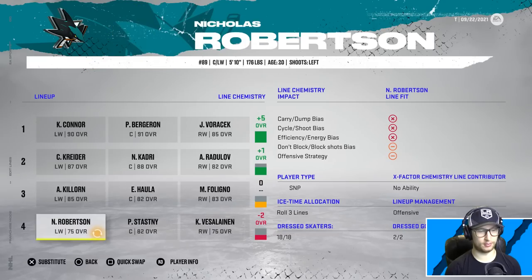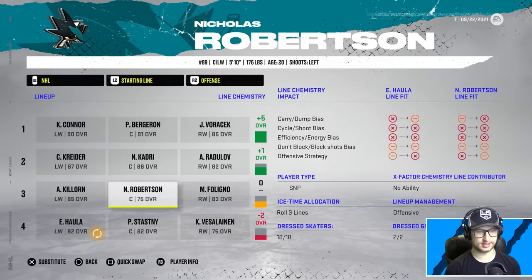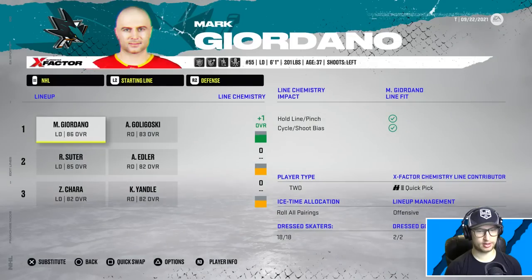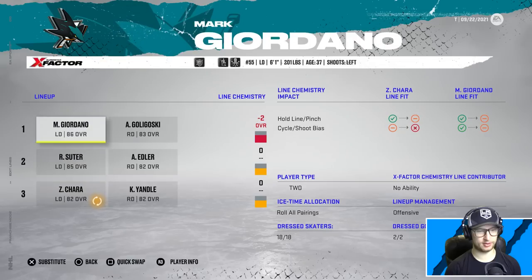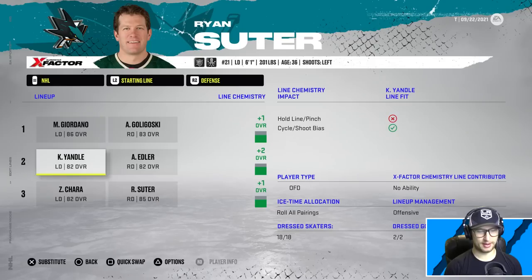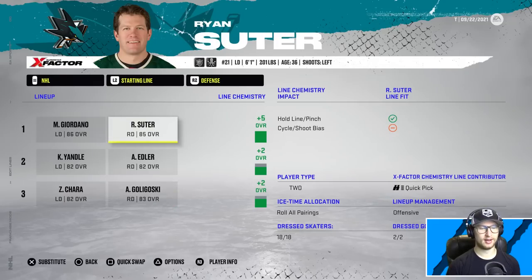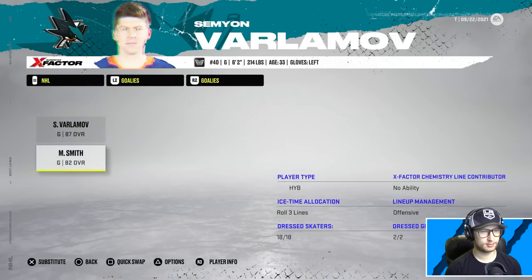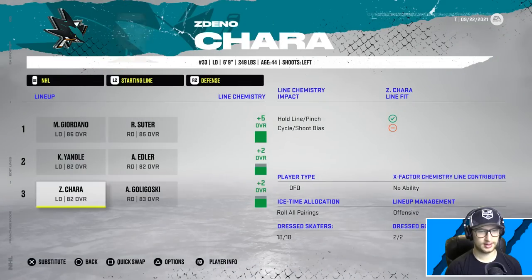What if I move Robertson up here? That doesn't help - that bottom line is still rough, it's mostly Veseline and Robertson. Howla's the same - something about that fourth line is just cursed. We'll let bygones be bygones and check out our defensemen - we take that as well, yes sir. I'm gonna do that one for the chemistry - sorry Suter, you are on the last pair. Wait, what if I move him up? Oh my goodness, are you kidding me? We are so good! We're winning the Stanley Cup, I don't care what anyone says.